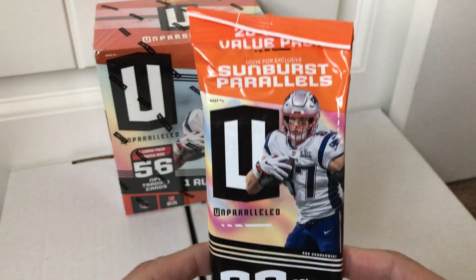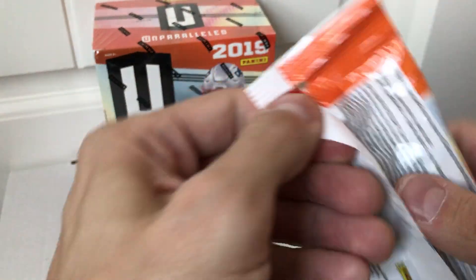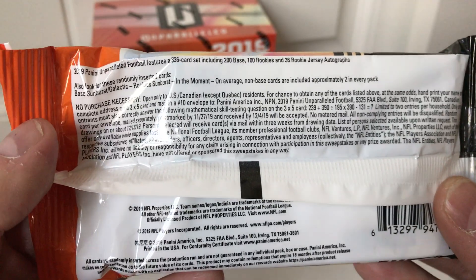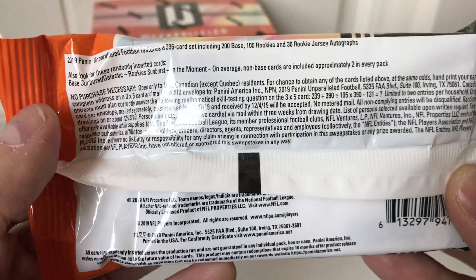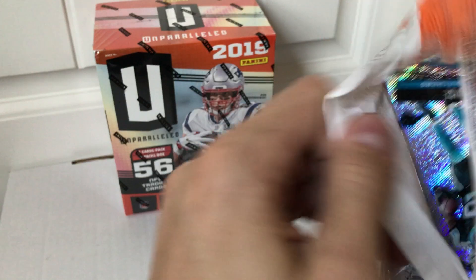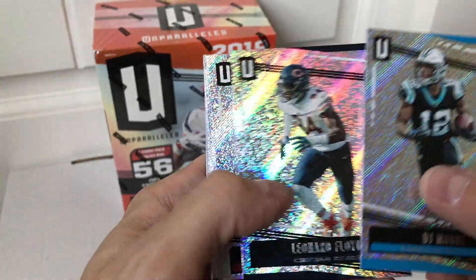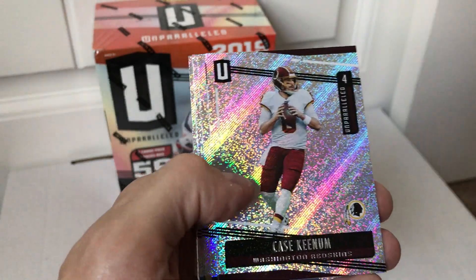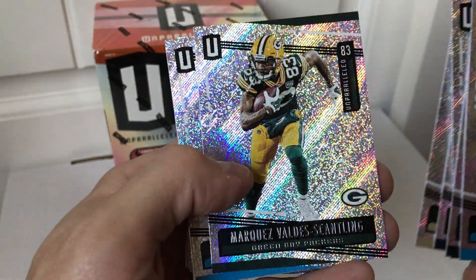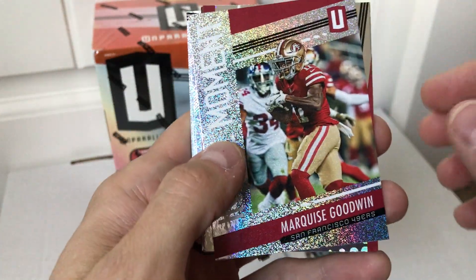Let's go ahead and rip into this — starting with the hanger pack. You get exclusive Sunburst parallels, 20 cards per pack. My buddy took a picture at Walmart and showed me they were out. Let's see what this looks like. Base cards: Leonard Floyd, Zane Gonzalez, Case Keenum, Cooper Kupp, Alvin Kamara, MVS, Chris Manhertz — never heard of that dude. We've got an 'In the Moment' Marquise Goodwin for the Niners. They look pretty good this year.